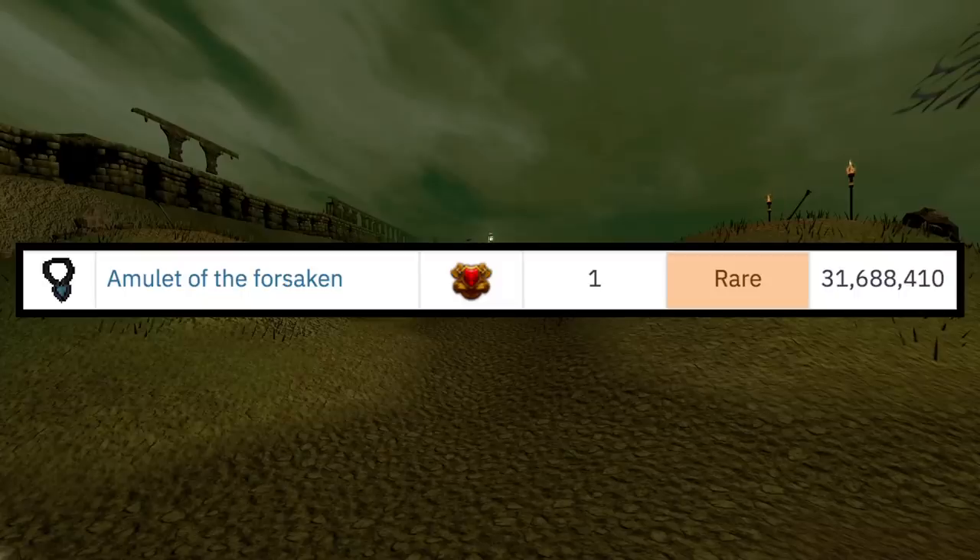The Amulet of the Forsaken has an estimated drop rate of 1 in 512 per slot, and it is worth around 31.7 mil right now — very, very high. You should be able to get around 1 every 4 hours of Barrows, if you are killing around 18 to 20 Barrows runs per hour. This is where you are going to make most of your money, so this money-making method is pretty reliant on this. Assuming you do get one every 4 hours, you should make around 10 mil per hour doing this method.